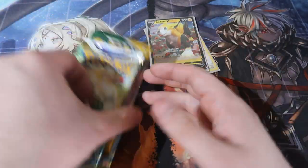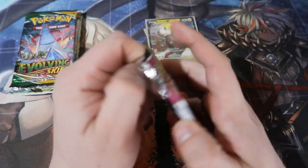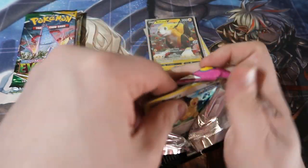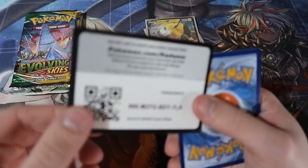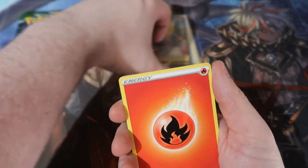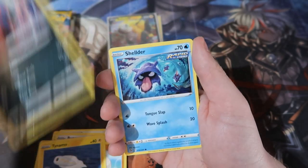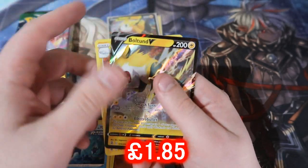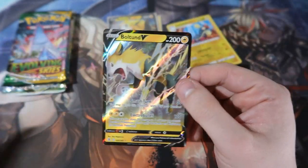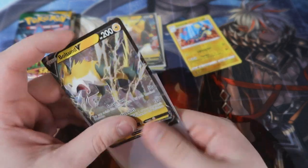We get ourselves four booster packs — keeping Brilliant Stars and Evolving Skies last, opening Fusion Strike first. Fusion Strike gave us some good pulls but nothing amazing — let's see what we can pull out of four packs from this little tiny V box. As you guys know, if we get one hit out of four booster packs that is really really good. We get the Zeraora shelter electric — nice! And we get another Bolteon, a very menacing one. I'll take that as a hit — it's a really cool Bolteon card, freaking terrifying and very electrifying.